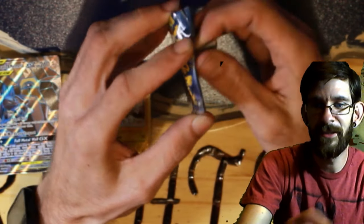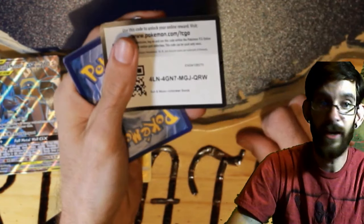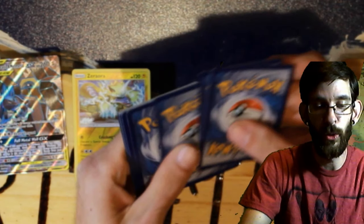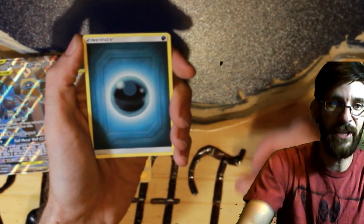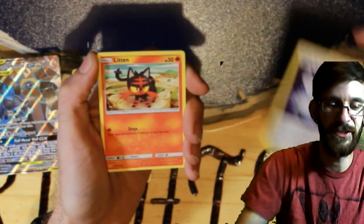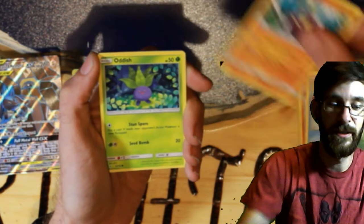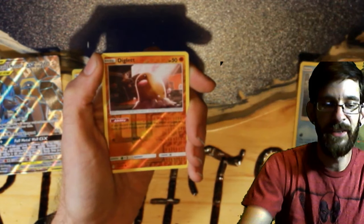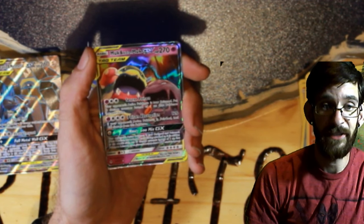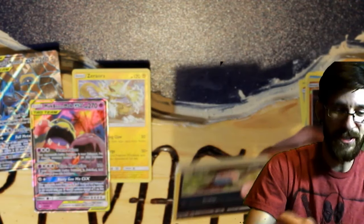Three packs left, guys! We have a white coat — maybe a pull, let's get something good. We have a dark energy — Lairon, Gligar, Gliscor, Triple Acceleration Energy, Litten, Froakie, Karrablast, Oddish, Squirtle, Diglett reverse — and a lone Alolan Muk GX! Another hit, guys, we're getting hits! Maybe this will be a better box than the first box.